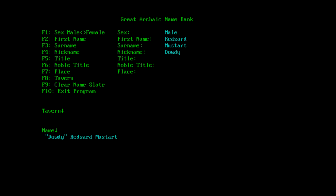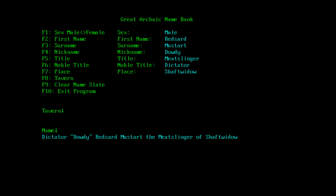Title: Elf Winner, Fate Stealer, Gate Hacker, Worm Striker, Soul Toppler. So it's just combining two different things together. Soul Murderer, Goblin Binder, Arm Cracker, Meat Slinger. I like Meat Slinger. Noble title — I'll go with Dictator. And place — The Vile Tray. Perfect. So: Dictator Doughty Redsard Mustart, the Meat Slinger of Vile Tray.